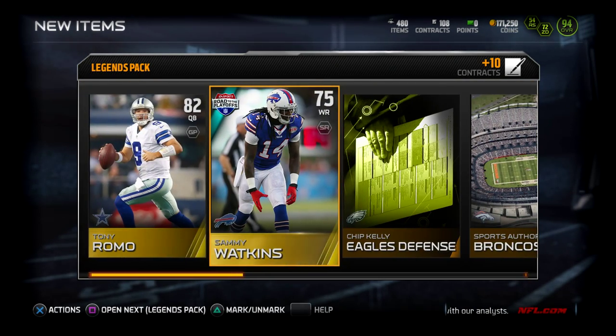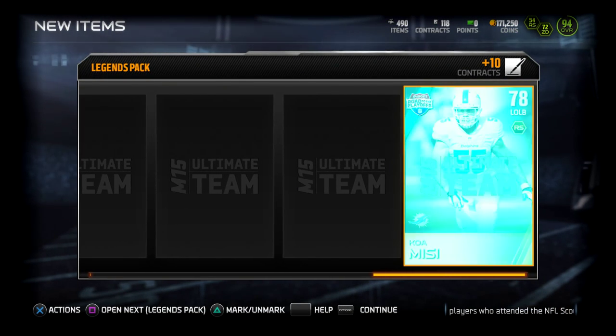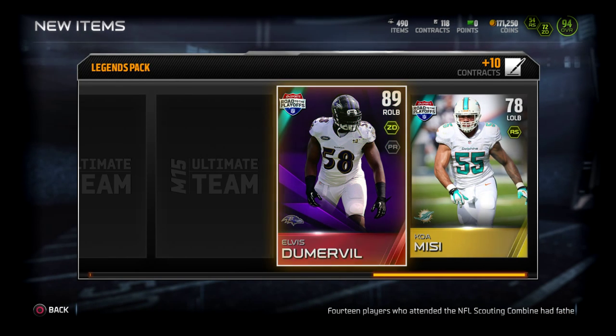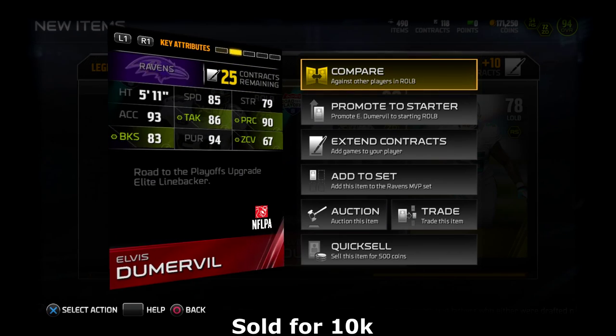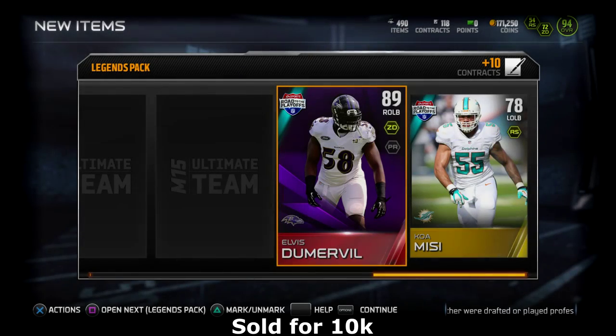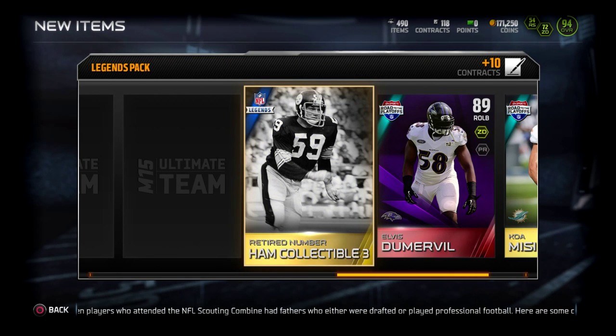The thing about these cards is they're so common that they don't go for a lot, which sucks. It would be cool if we got, like, Xavier Rhodes and no one else. Elvis Dumerville — does he go for a lot? Jimmy Smith's collection used to go for a lot, so maybe Elvis Dumerville goes for a lot, but I feel like he goes for nothing.